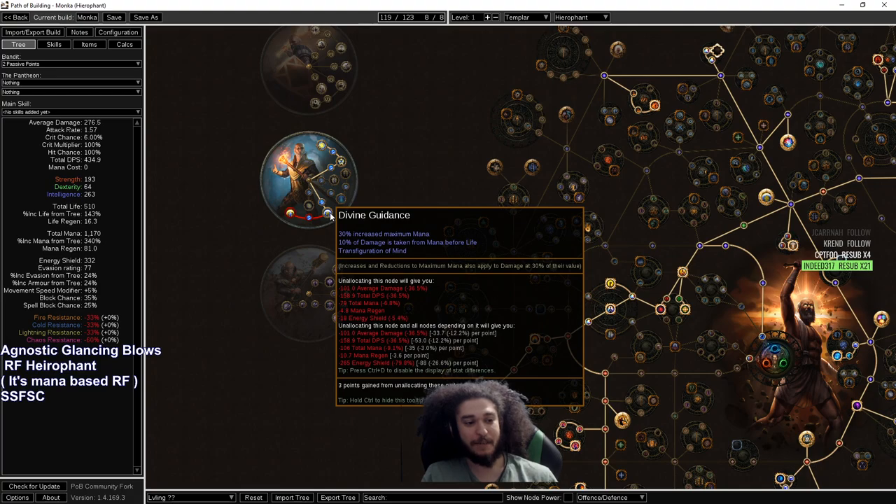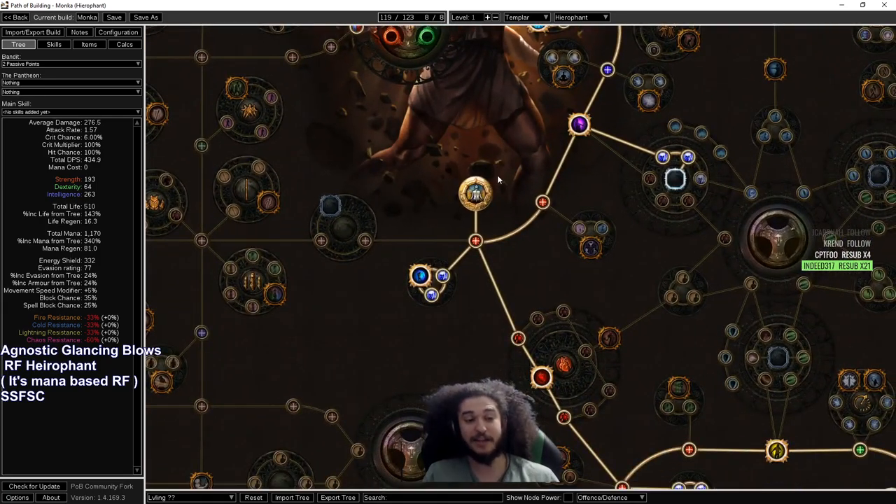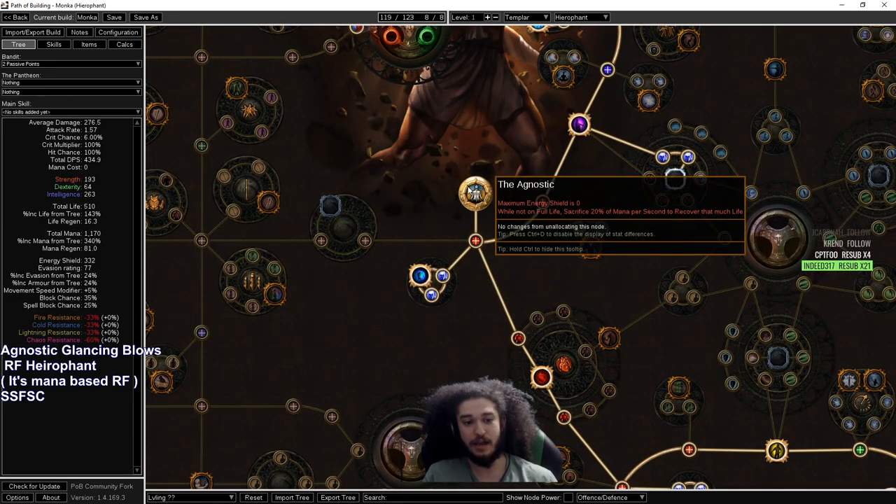So 50% of the damage we take goes to our mana pool; the other 50% goes to the life pool. How do we cover the life pool? That's where the Legion keystone Agnostic comes in — up to 20% of our maximum mana will go towards our life pool to keep us topped off. Any extra maximum mana we're not using will be used to heal our life pool when we take damage. That's pretty much the bread and butter of where this build works. A lot of people are confused by it, but it does work — it just takes a bit to get going.